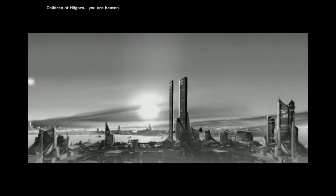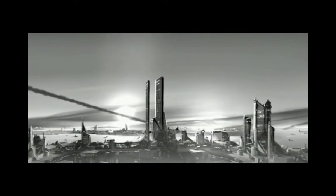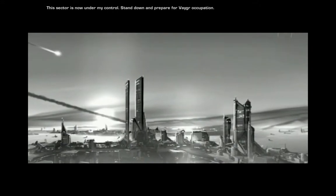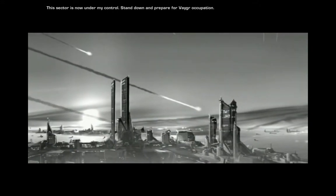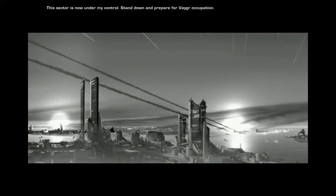Our home. Children of Haigada, you are beaten. The Sector is now under my control. Stand down and prepare for Vega occupation.